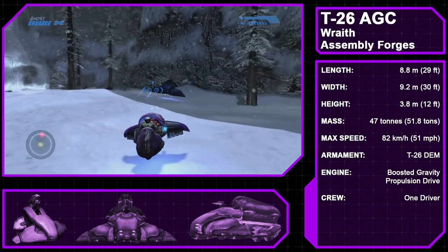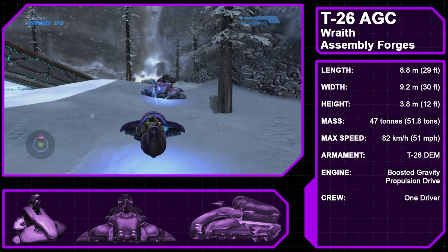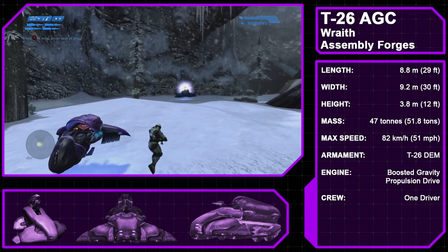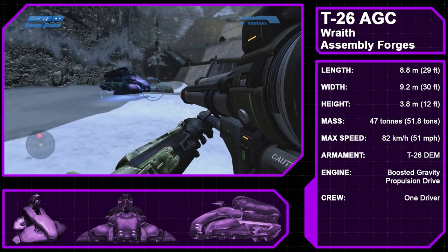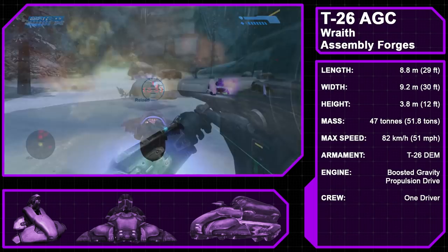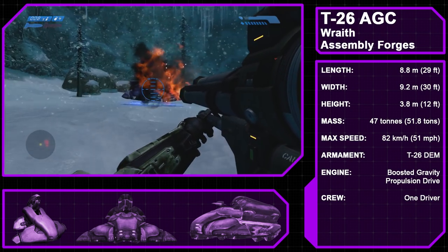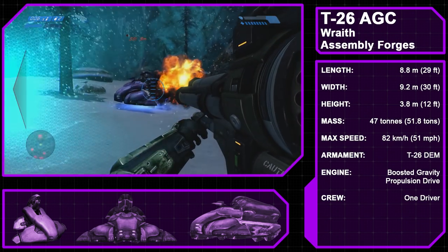Our penultimate subject is the Type 26 Assault Gun Carriage, or Wraith, the main battle tank used by Covenant forces. Produced by the Assembly Forges, the Wraith is powered by a boosted gravity propulsion drive, allowing it to hover over any solid surface, and is armed with a Type 26 Directed Energy Mortar. Some variants of the T-26 have additional armament, but Halo CE's Wraith just has the plasma mortar.